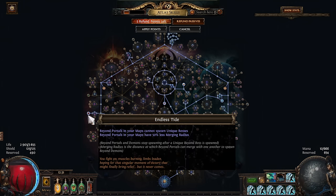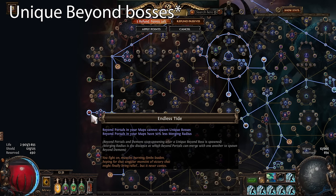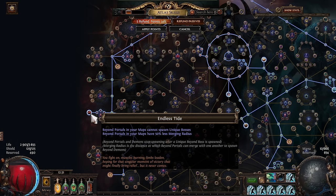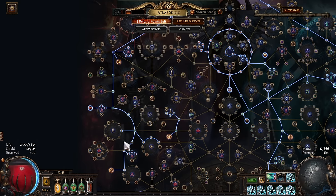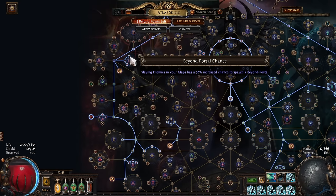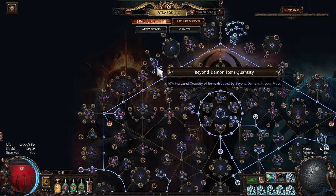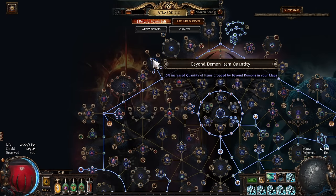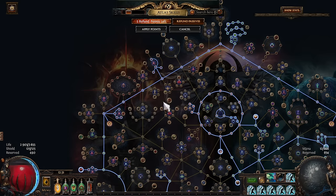Next up we're taking the Beyond node, but this one prevents unique bosses from spawning. When a unique boss spawns in Beyond it ends the Beyond event, so we do not want that to happen. The small points leading up to it include: Beyond portals have increased merging radius, chance to spawn Beyond portals, and increased quantity of items dropped by Beyond demons in your maps. Beyond demons are dropping a lot of stuff — don't overlook it.